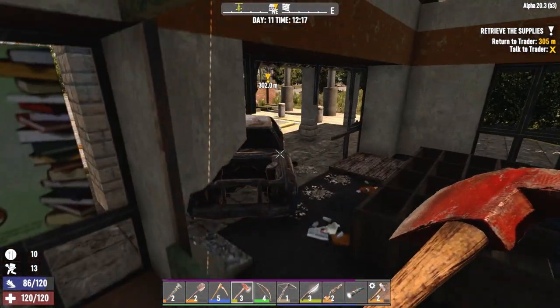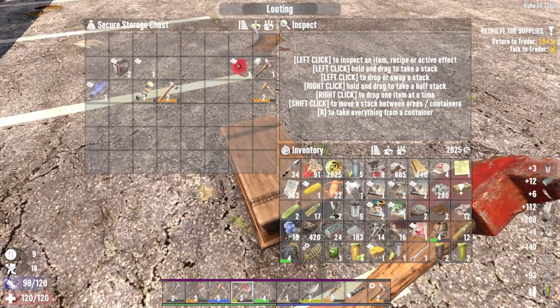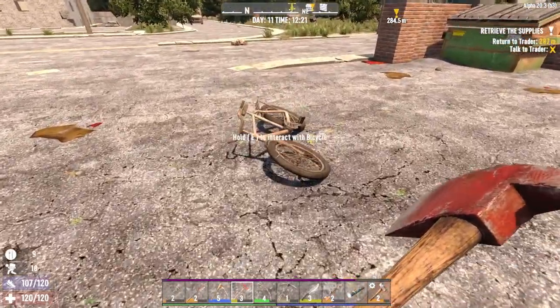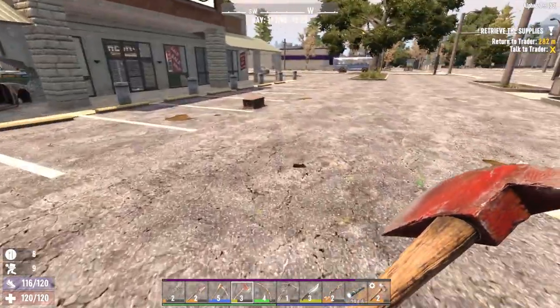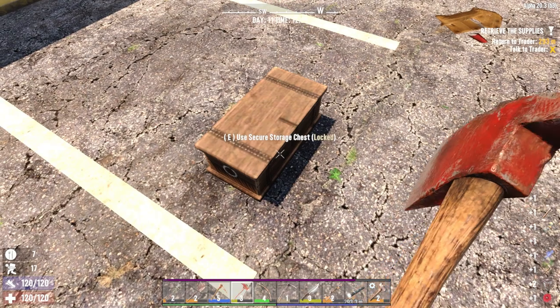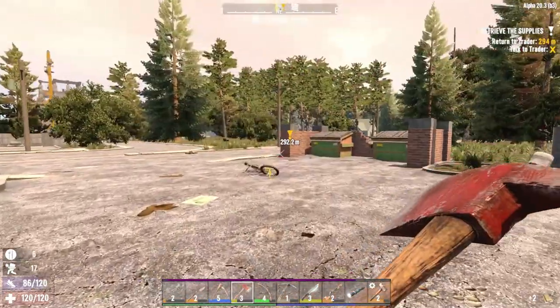I'm probably going to have to make two trips here. How much of this can I bring? There might be enough room in the bike. Storage — boom boom boom boom. Put all of these in and that might be enough. Maybe. I win! There we go — bringing it all back!